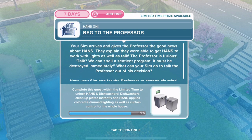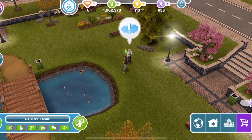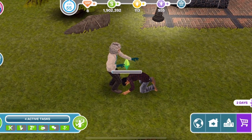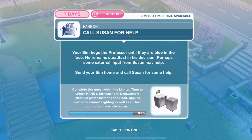Now we need to beg the professor. Your sim arrives and gives the professor the good news about hands — they explain they were able to get hands to work with lights as well as talk. The professor is furious: 'We can't sell a sentient program — it must be destroyed immediately.' Have your sim beg for the professor to change his mind. Let's click on the professor and beg him for 45 minutes. This really is begging. We've finished begging the professor.